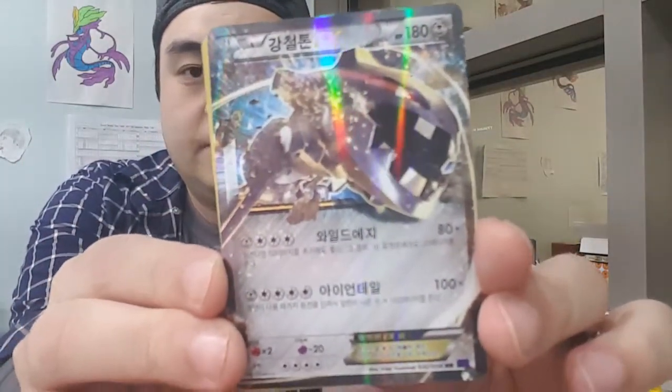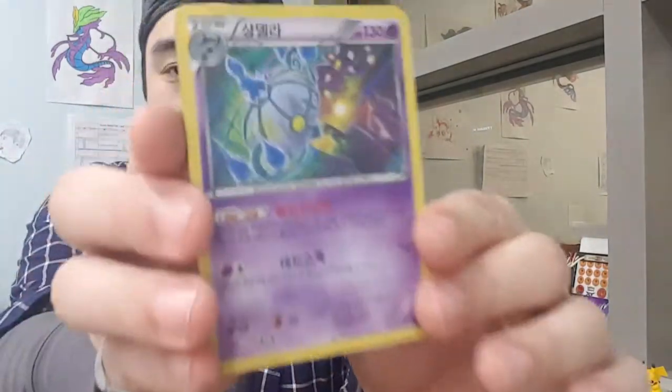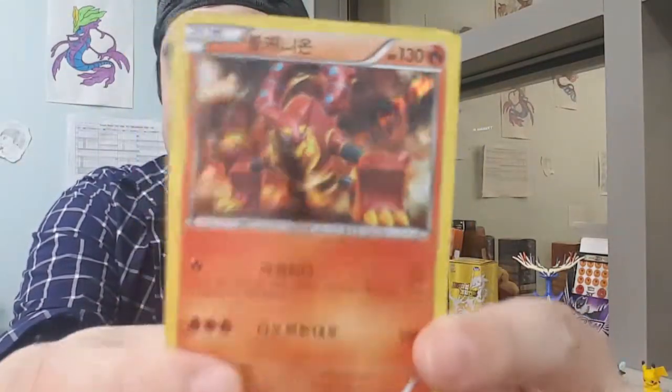Let's go over the cards we've gotten. We have our Steelix EX, and then our Volcanion EX - which is super fitting with the pack we ordered. We've got the Volcanion, and then our normal holos: a Xerneas, two Chandelures, a Klinklang holo, a Pyroar holo, and finally a normal Volcanion holo. So we got both the Volcanion EX and the Volcanion holo. If I'm butchering the names, please tell me in the comments!